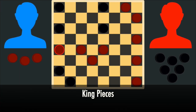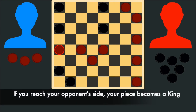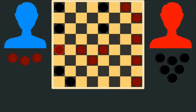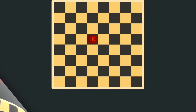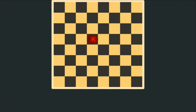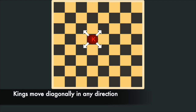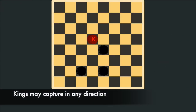If a player reaches the last row of their opponent's side of the game board with one of their pieces, that piece immediately becomes a king. To mark a king piece, the player will take one of their pieces that their opponent captured and place it on top of that piece. A king piece is more powerful than a single piece. King pieces still must move diagonally, but they do not have to move forward — a king piece may move in any direction.